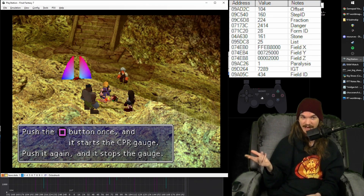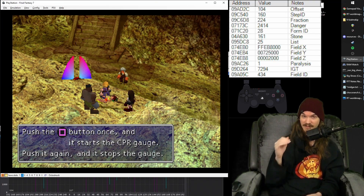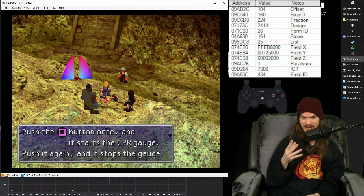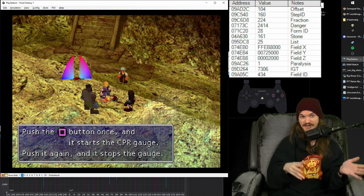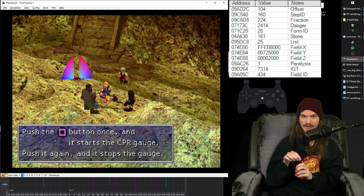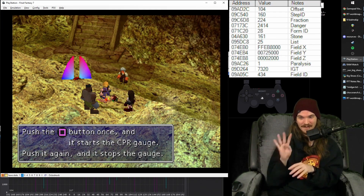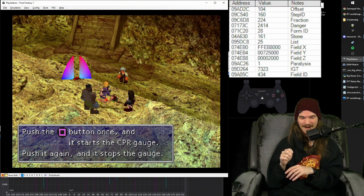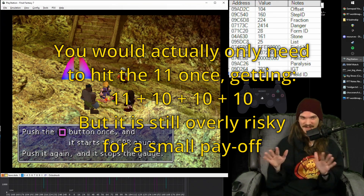The easiest way to do that, since you can put up to 10 breaths in at a time, means you have to do a minimum of 5 total breaths — like 4 tens plus 1, or 4 nines plus 5, something like that. Technically it is possible to get 11 breaths in with a single one, but it's frame perfect. So you could do it in 4 big breaths if you were frame perfect on all 4, but that's not really viable for a human.